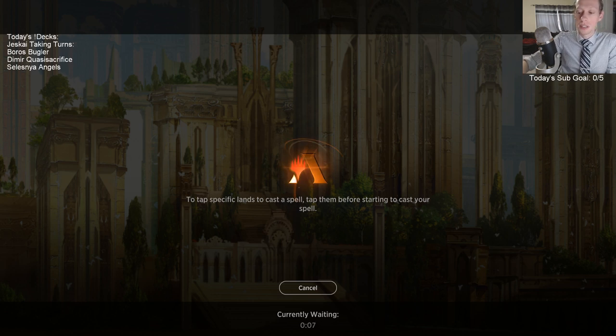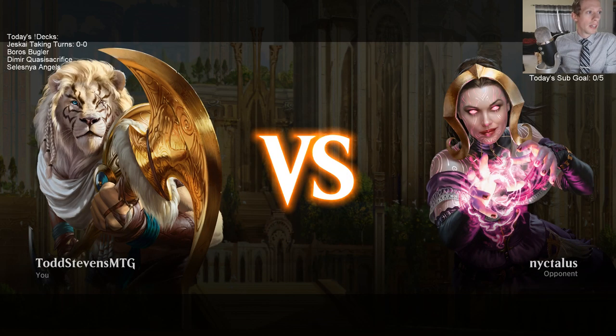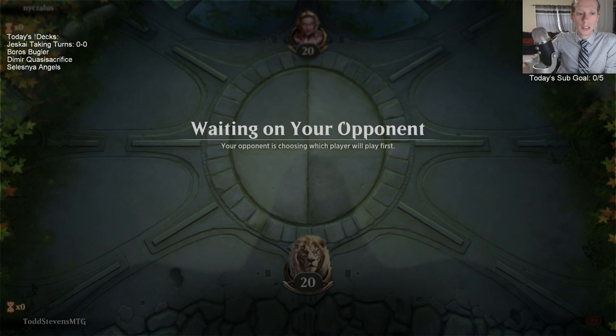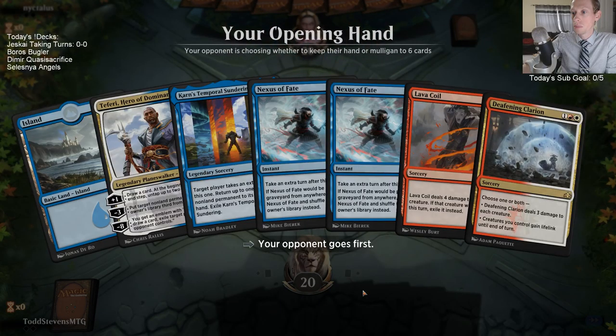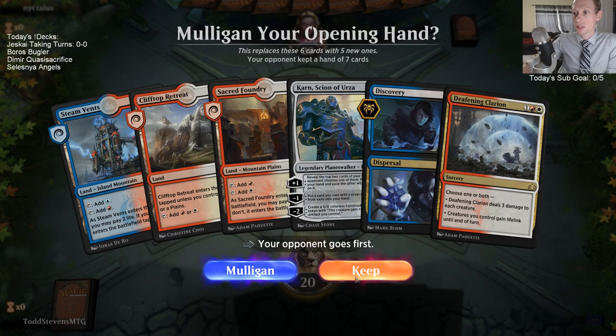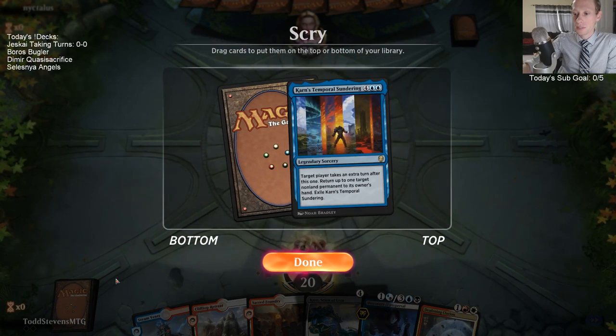Once we start taking every turn in the game with Nexus of Fate, the Karnstrux will end it eventually. We just need to get to that point. Jaya's ultimate allows you to cast instant and sorcery spells from your graveyard, which isn't super relevant for us. The biggest thing we can do with that is cast like another Explosion from the graveyard, because Nexus of Fate, Karnstrux, and Temporal Sundering do not go to the graveyard.